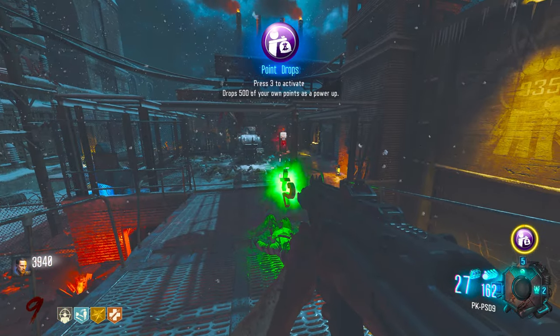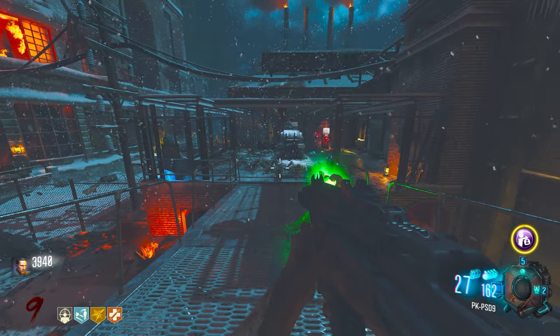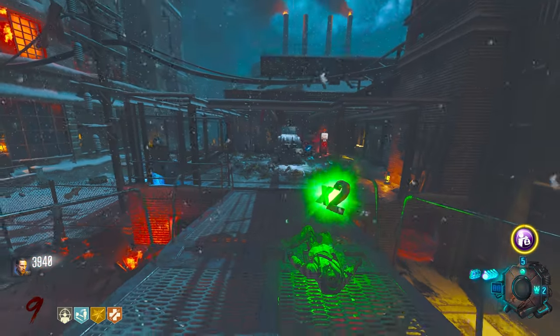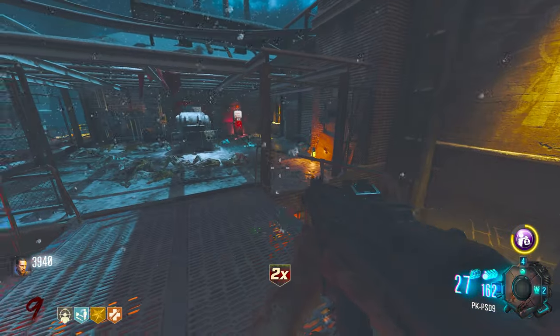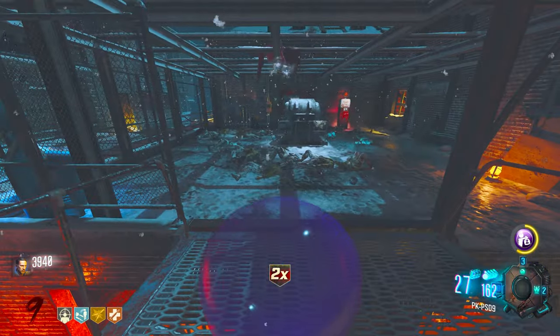Drops 500 of my own points as a power-up. Let me just get this out of the way because I want a different gobble gum. Hang on — I might be a genius. Double points. Okay that did not work. You guys all knew what I was trying to do there.